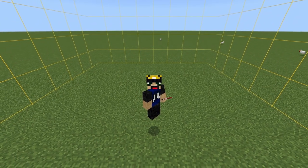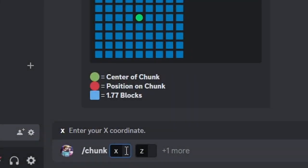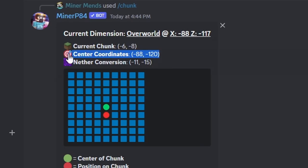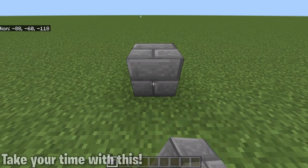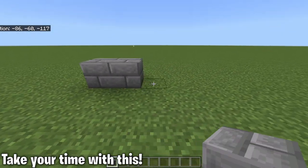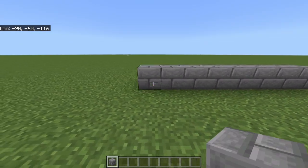Start by finding the chunk center of your build. If you don't know how to find the middle of a chunk, you can use Chunkbot, a Discord bot I developed for console, mobile, and Windows 10 — the link will be in the description — or you can watch my chunk tutorial, which will also be in the description. Once you find the chunk center, place a block, then 5 more blocks to the right and 4 more blocks to the left.